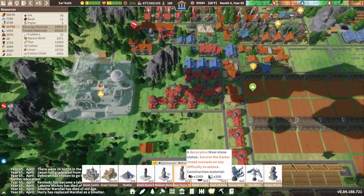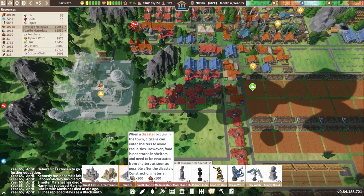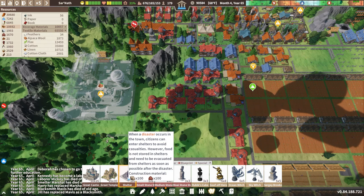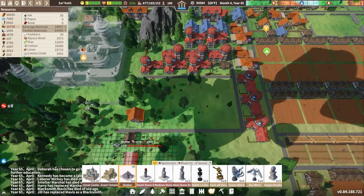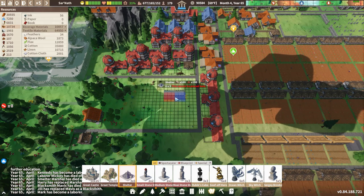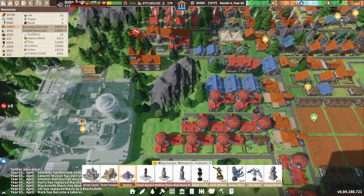Before it's too late, I want to see if this is going to work. So we have our shelter here — when a disaster occurs in the town, it's considered a shelter for the casualties. However, food is not stored; they need to be evacuated from shelters as soon as possible after the disaster. We can build a handful of these, but it looks like they have to be built into a mountain, which is kind of unfortunate.